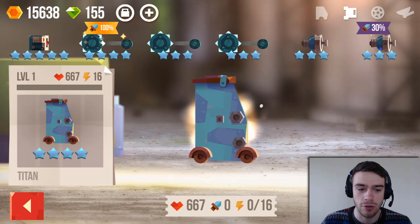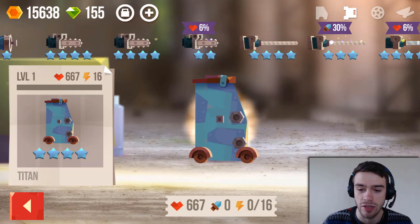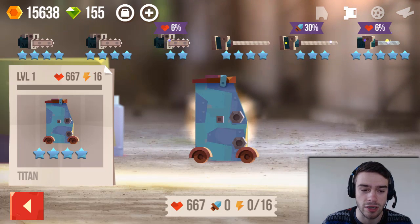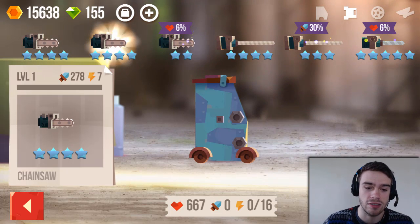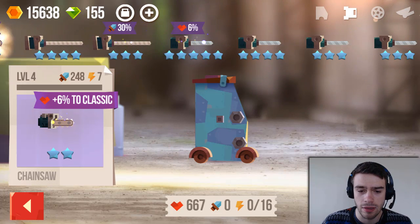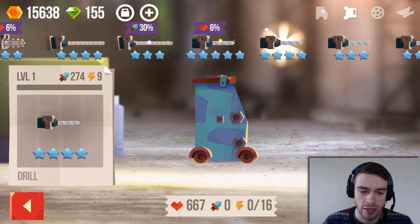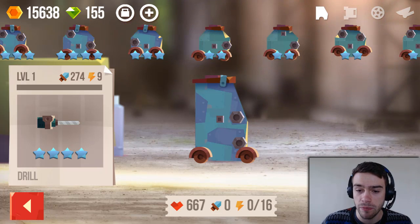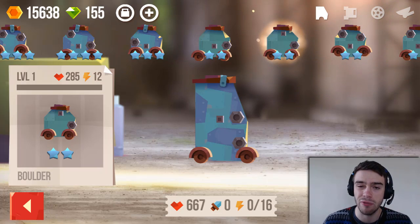Then you have these small square attachment points which are used for utilities, or gadgets as they're called in this game. Let's take a look at the weapons — here are all the weapons available to me. I have accumulated quite a lot of weapons, and as you can see certain ones are exactly the same. This is a chainsaw, and this is also a chainsaw, but this one is a lot better. If you look at this drill, it offers a power or attack of 274 and it consumes 9 power.